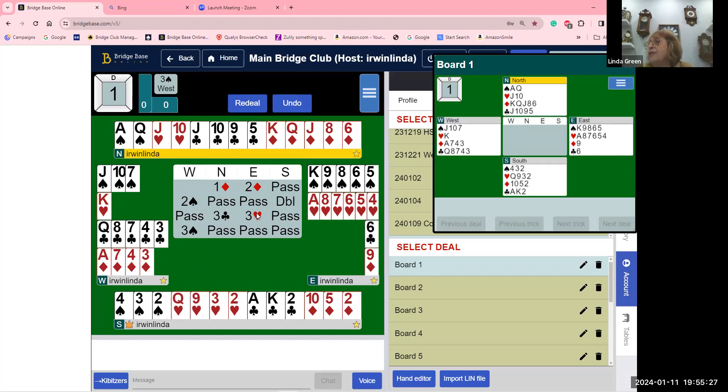If east hadn't bid three hearts, south would have bid three diamonds because diamonds are longer than clubs. They ended up playing in three spades. West didn't bid four spades because you're either weak or strong — you don't know what partner has. The hand is not working: you have a singleton in partner's second suit and not enough points to get to four spades. Three spades is more than enough.